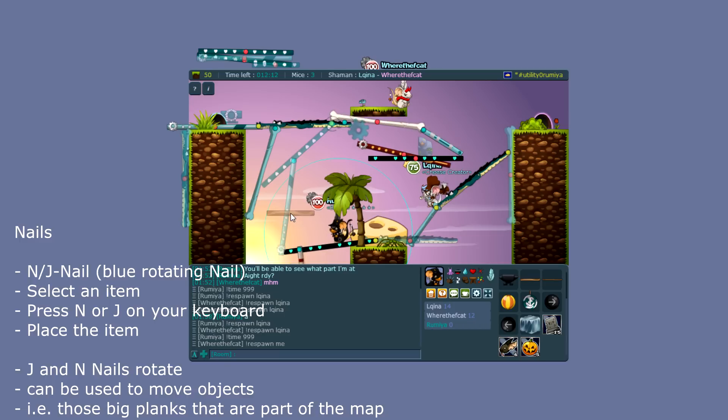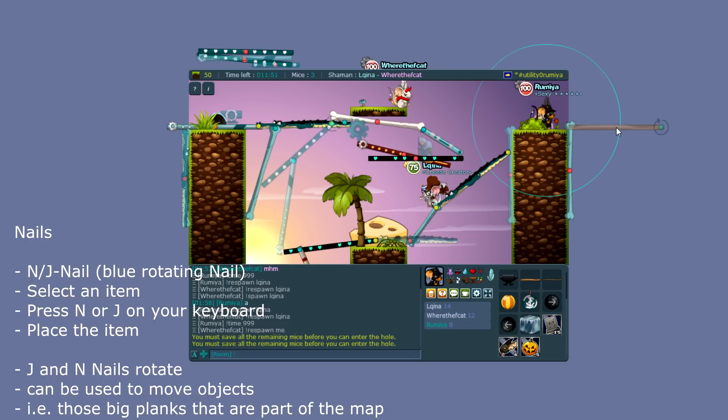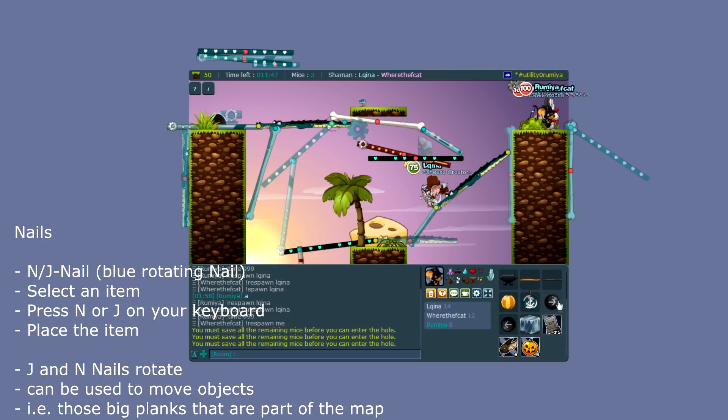If you have a plank and put an N-nail on it, you can position it as well. Let's put an N-nail here and it's going to move — the J-nail works the exact same way, just in the other direction.